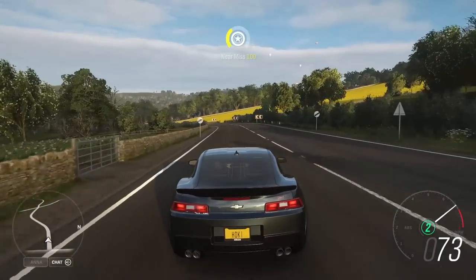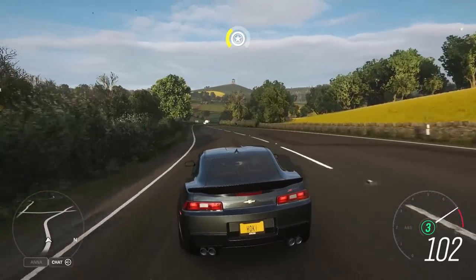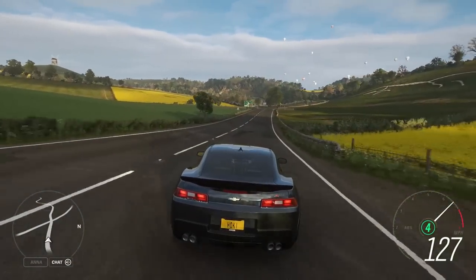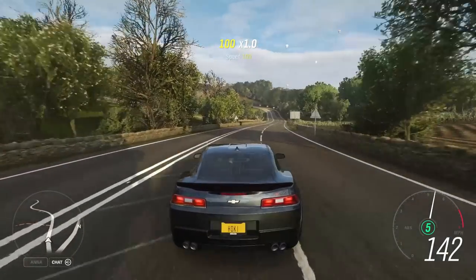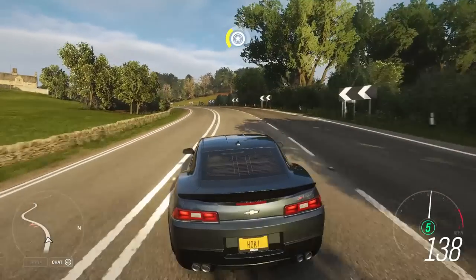The car is also very tail happy — this is probably due to the weight, and I think it probably just has stock or sport tires on. It really wants to slide the tail end out, but the good thing is it's very controllable. So I've got a few points to work on from the test drive. Let's go into the mod window and see what we can do to the car.